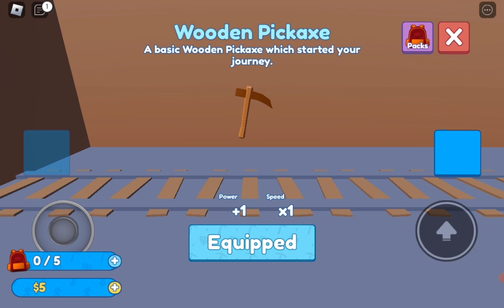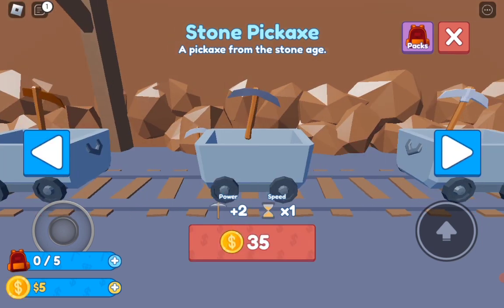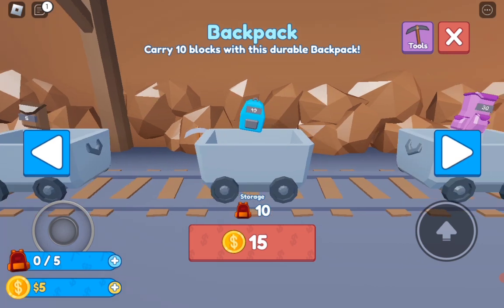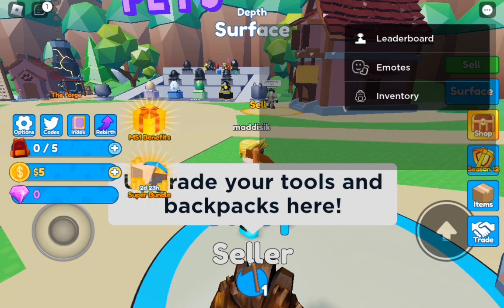I really want to unlock that area right there - that requires 1 million blocks. In the shop we can get different pickaxes. The wooden pickaxe is what I have right now, and the stone pickaxe costs 35 coins, so I have a bit of ways to go. The backpack costs 15 coins, so I have a lot of saving to do to get where I want to be.